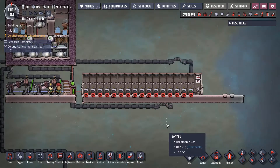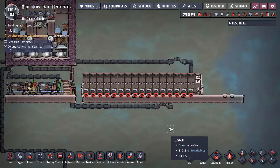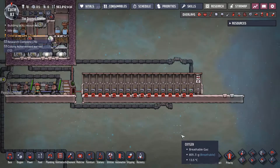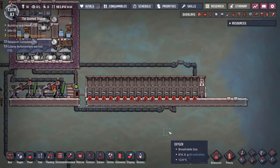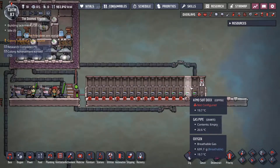Good morning, Internet! Today we'll go over how to supply exosuit docks with oxygen. One of the issues you have when you're first starting this game is the fact that these first docks are always low on oxygen.